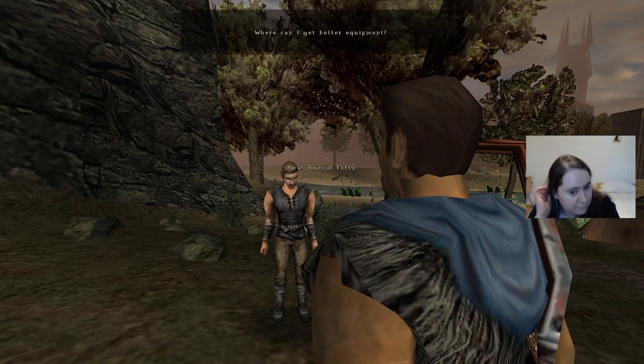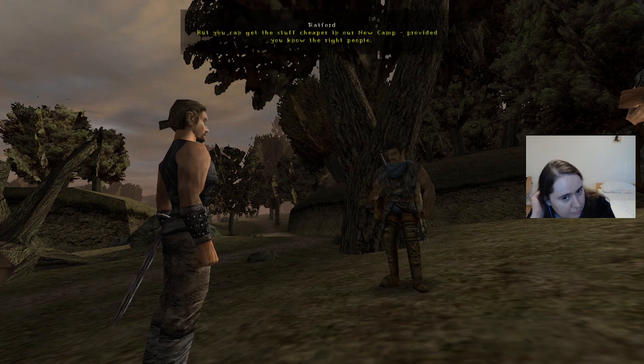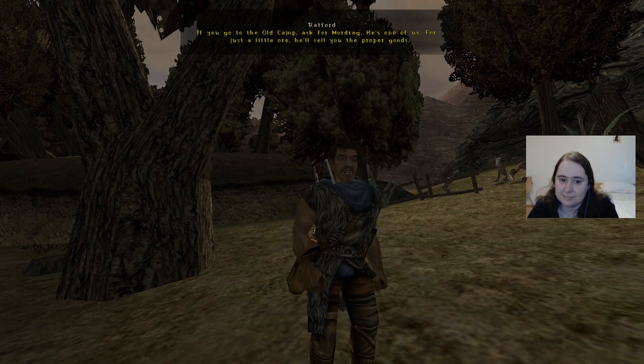Where can I get better equipment? The nearest place is that old camp. Just follow the path that brought you here. But you can get the stuff cheaper in our new camp, provided you know the right people. If you go to the old camp, ask for Mordrag. He's one of us. For just a little ore, he'll sell you the proper goods.